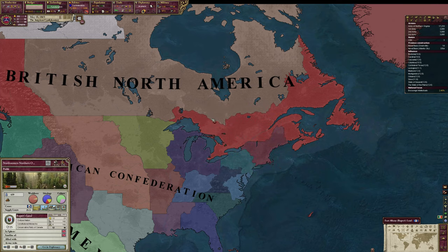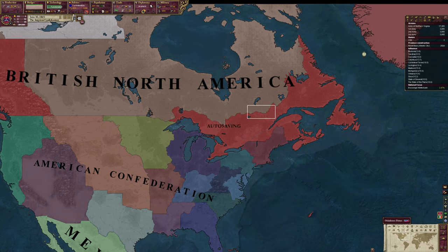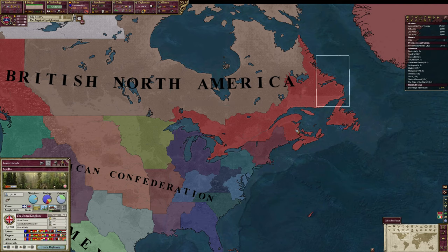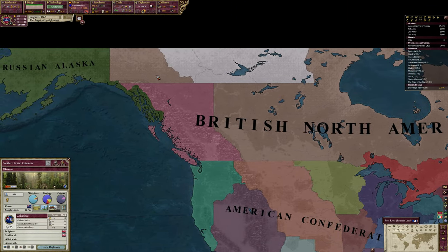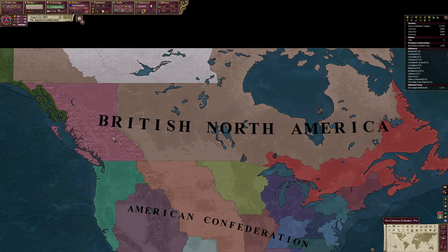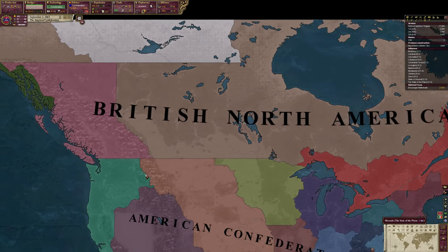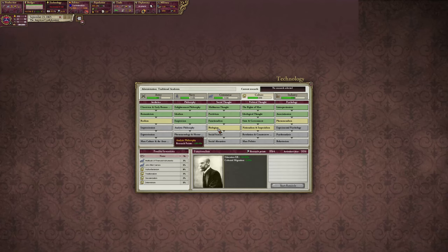Rupert's Land is now free - that's the Canadian area over here. Then we have New Finland and Maritime Union - apparently Britain is releasing all their nations. That could be fun - free them all and potentially have them join our confederation. Not force them though - we're benevolent, we love states' rights, we don't force people to do anything.